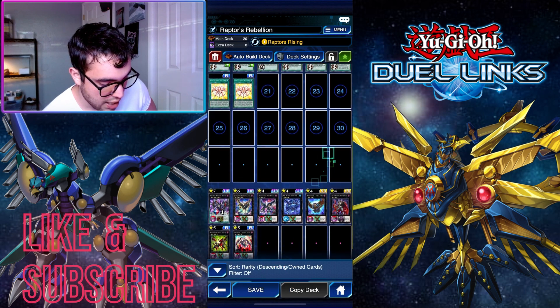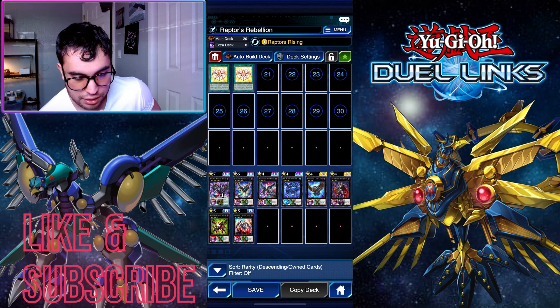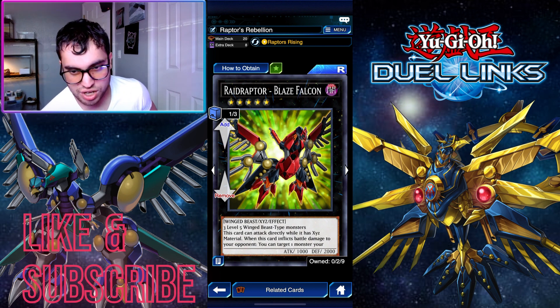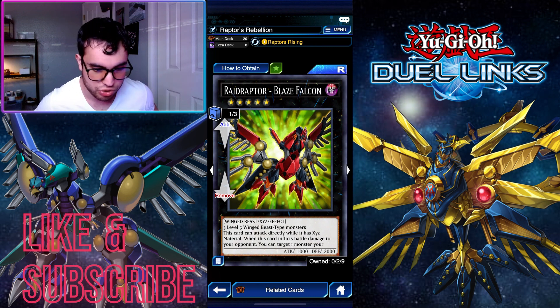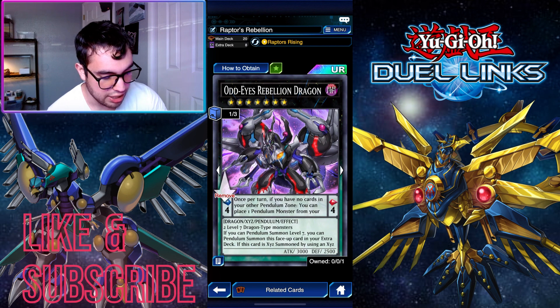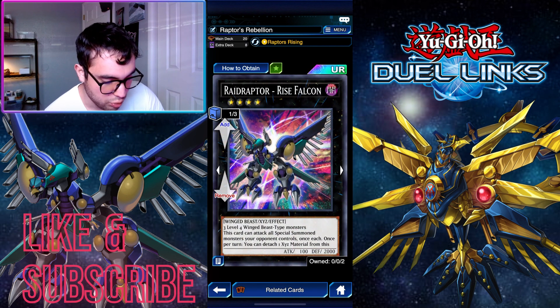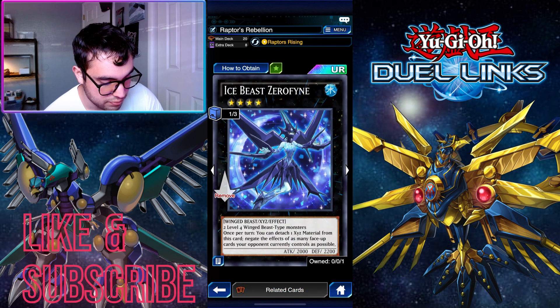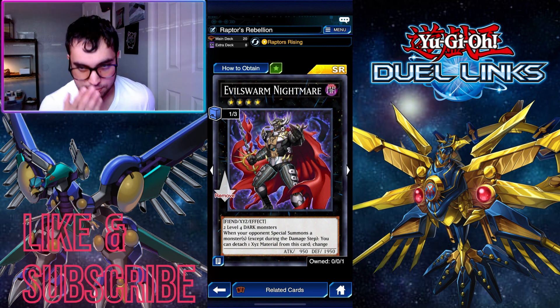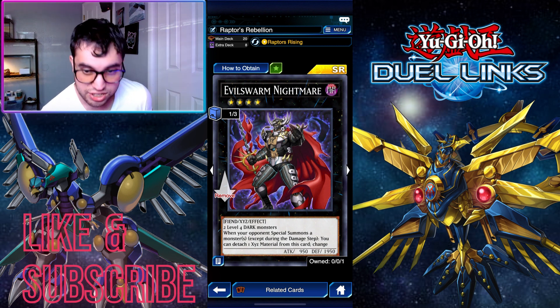Double Rank-Up-Magic Raid Force in the main deck. For the extra deck: I swapped out Malevolent Sin for Raid Raptor Blaze Falcon, whose destruction effect doesn't target — it destroys all monsters your opponent controls that were special summoned. We have Odd-Eyes Rebellion Dragon, Revolution Falcon, Rise Falcon, Ice Beast Zerofyne, Force Strix, Evilswarm Nightmare, Blaze Falcon, and Stranger Falcon.